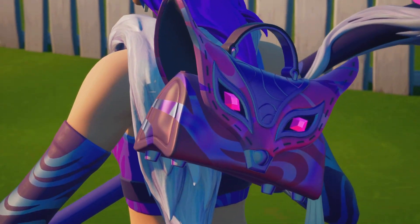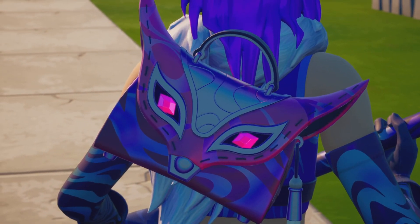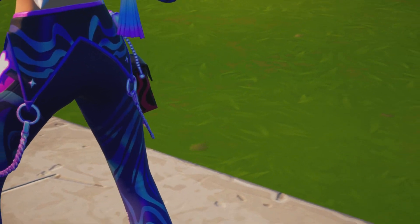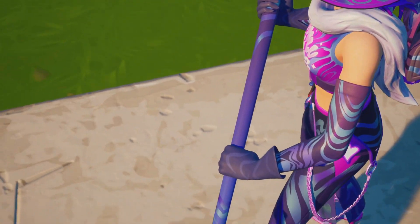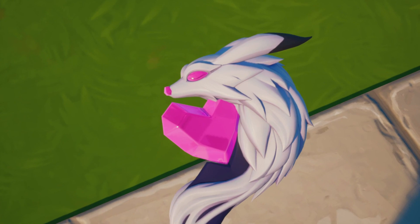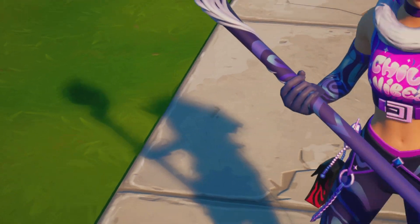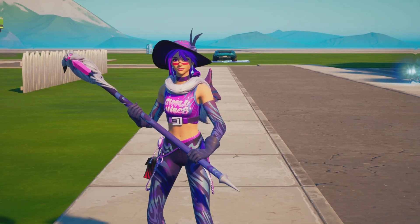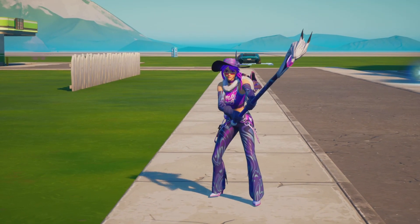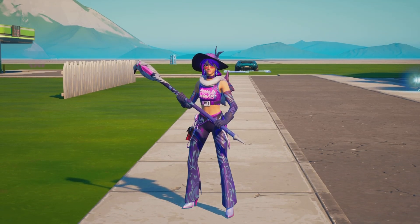For the back bling, here's her handbag back bling with two pink gems for the eyes and a little tassel hanging off the back. For the pickaxe, her staff is built with different details - kind of a kitsune fox type thing with a little pink heart crystal, which I really like the look of. You can see how it swings - just a typical pickaxe, no trail in my replay.